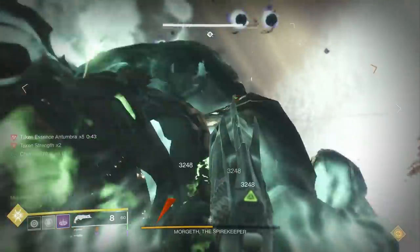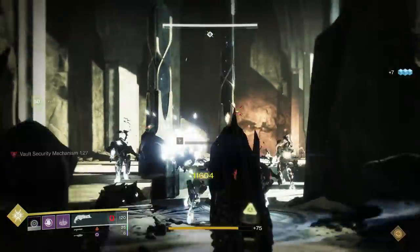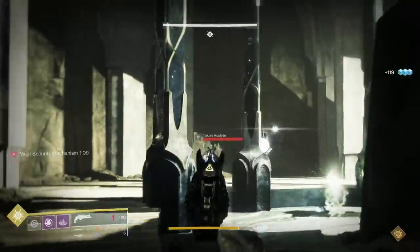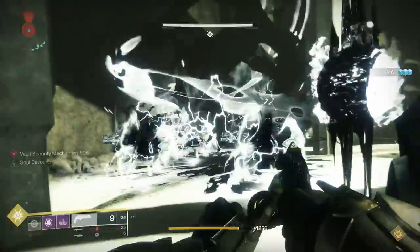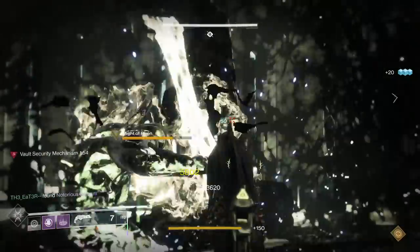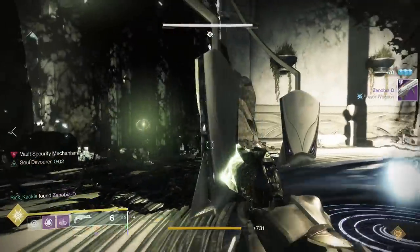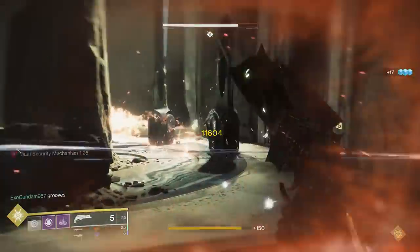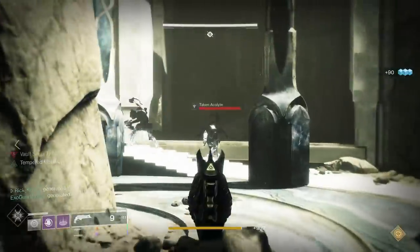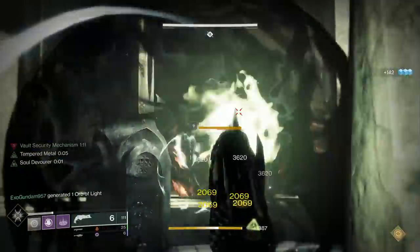Next up we have the vault encounter, and unlike the rest of the encounters there's really no boss fight here, so we're just using the Thorn as normal — and expectedly it's great. It's not too great against the knights, since it just won't do enough damage to warrant using it there — you'll have to switch to a special weapon, a heavy weapon, or use a super. But against everything else — the acolytes, the scions, even the phalanxes — it's fantastic. Using it for this challenge made me realize just how good it is as a primary in normal PvE. It doesn't kill the knights fast enough though, so overall I'm going to give it a seven out of ten.